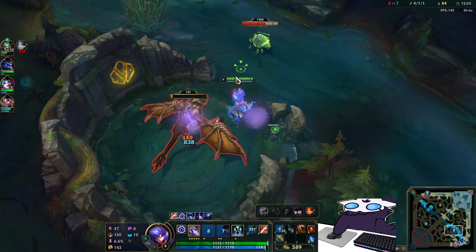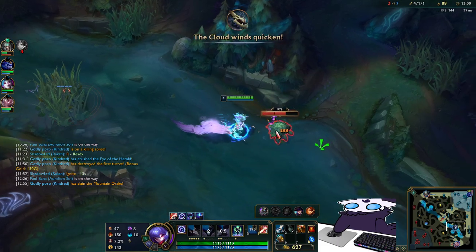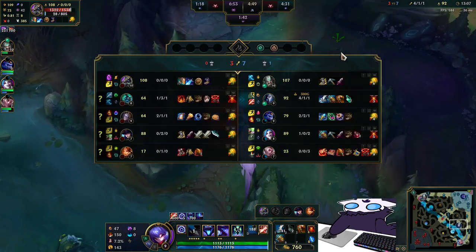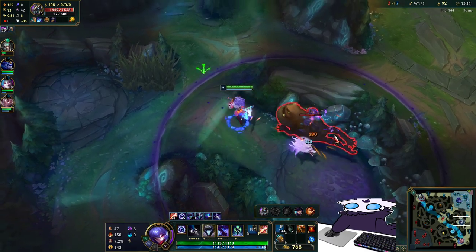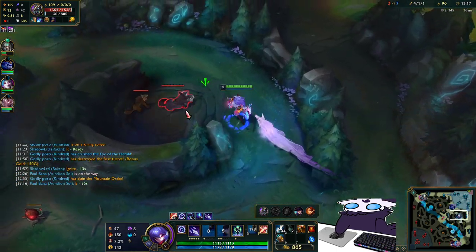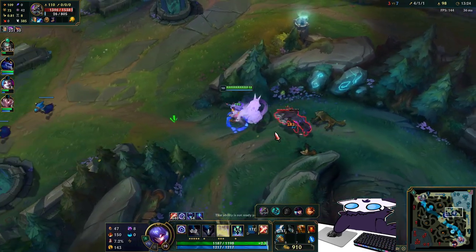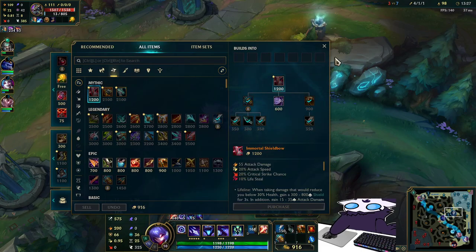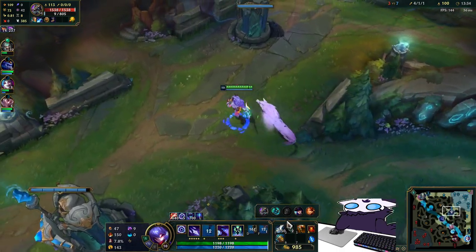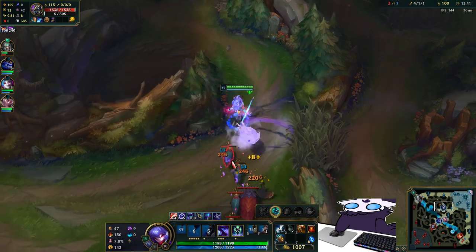Alright, free dragon is free. Get another Scuttlecrab too. How's Susan doing top lane? He's 231 stacks at 13 minutes, so he's going to scale a good bit. He's not terribly behind but not super up there either. I need 1200 gold and I can back and get my Shieldbow. Once you have those two items together, it's pretty nice.